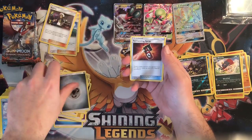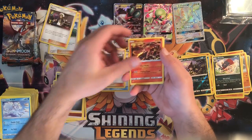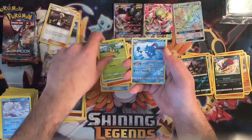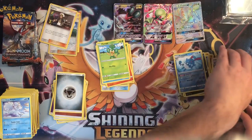Metal energy, Tormenting Spray, Lana, Heatmor, Heatmor, Zubat, Oddish, Charmander, Marill, Pansage, Azumarill reverse, and a Scolipede regular rare.